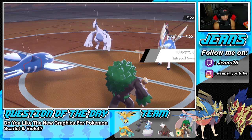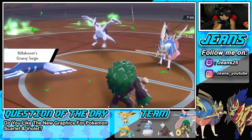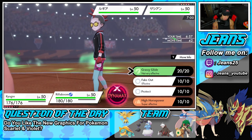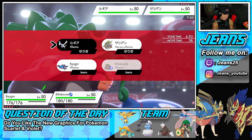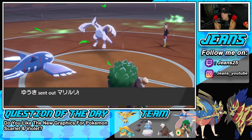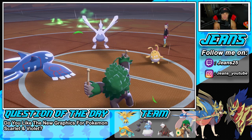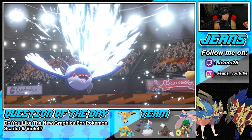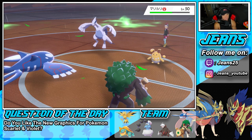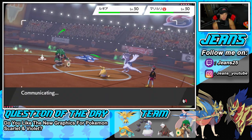He doesn't Dynamax so Fake Out flinches the Lugia — beautiful! Now I can Grass Glide into Azumarill. Good thing we went for Fake Out. Water Spout pokes for big damage and I can Grass Glide right into Azumarill. Big time damage coming out — no Intimidate on us! I'm surprised he didn't protect Zacian and Dynamax. That probably would have been better for him because he could have Airstreamed into Rillaboom and picked up the KO.